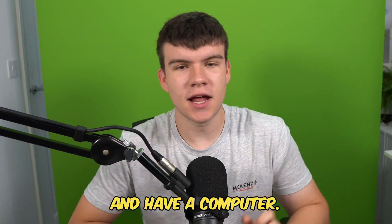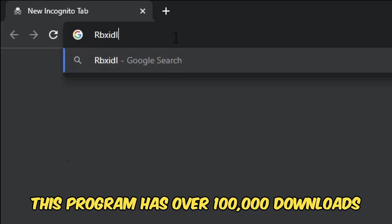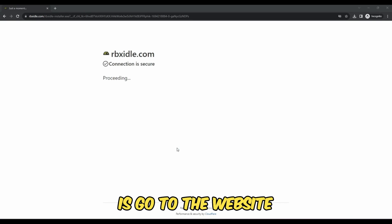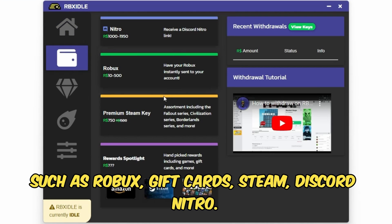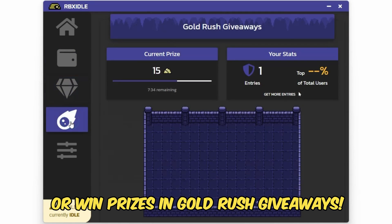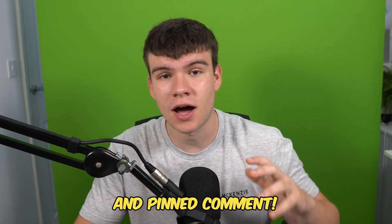If you are ever in need of Robux and have a computer, go ahead and check out RBX Idol. This program allows you to earn Robux, gift cards, and more with simply a computer. It has over 100,000 downloads and has already given out millions of Robux. All you have to do is go to the website and click the download button. You can earn with any computer and there are tons of ways to get prizes such as Robux, gift cards, Steam, Discord Nitro. You can level up for rewards or earn prizes in Gold Rush Giveaways. Once downloaded, click Start Earning and your computer will do the work for you. Head to rbxidol.com or click the link in the description and comments.